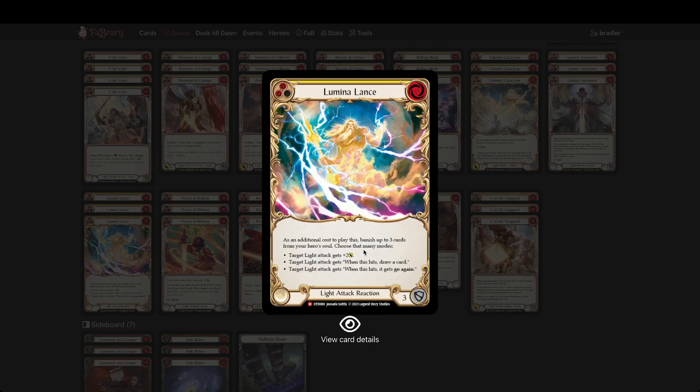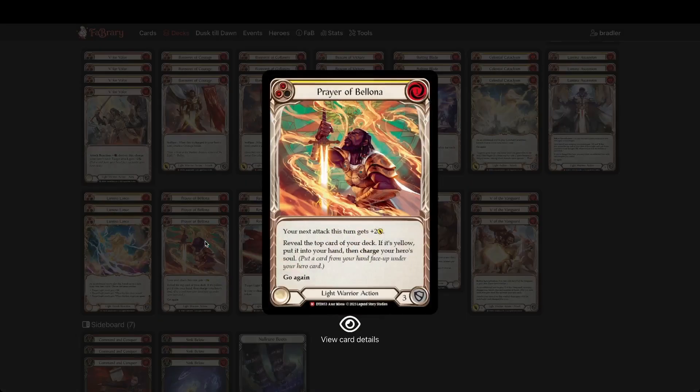Prayer of Bellona — this also causes the deck to require yellow cards, because half the power is drawing that yellow and charging something. Ideally you're drawing into the yellow and charging a Banneret, and that doesn't put you down a card like most charges do, so that's pretty solid. If you donate the yellow you still get the plus two effect, but paying one to get plus two is below par — it is below par. Having to draw and charge is very nice if you can get that.